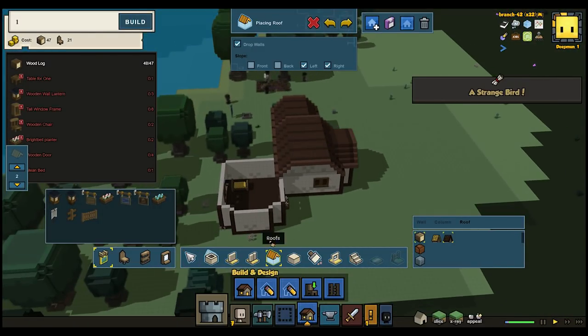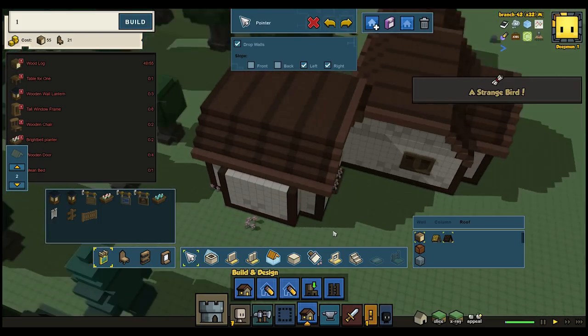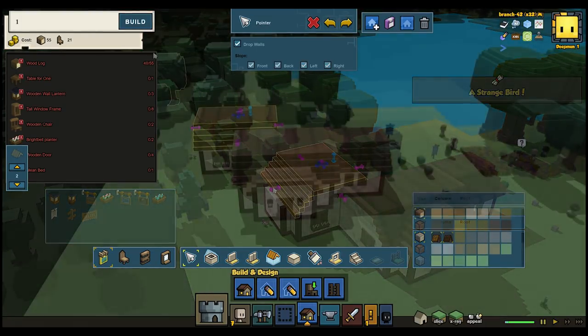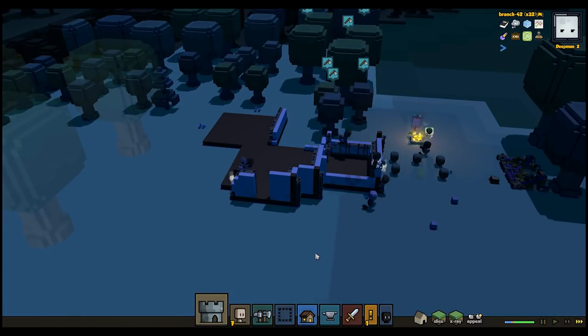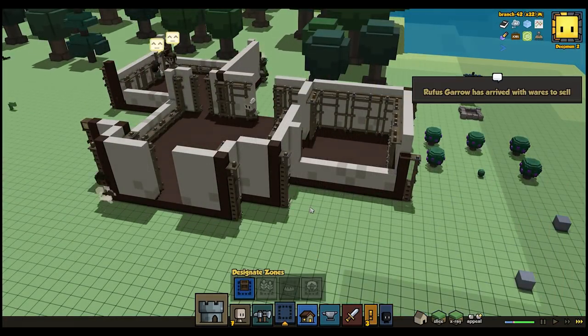One important note is that this new builder makes it super easy to build really big houses that take a long time and many resources to complete. Though hearthlings build faster than before and reach farther than they used to, be sure to keep an eye on the building cost menu so you're comfortable with the amount of wood or stone involved in a project. When you're done with the building, hit the Build button to instruct your hearthlings to begin the build. And that's it for Builder Basics!